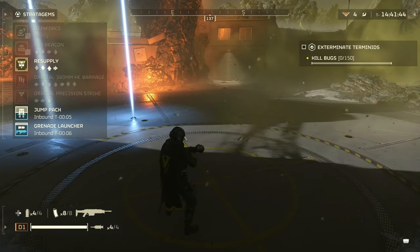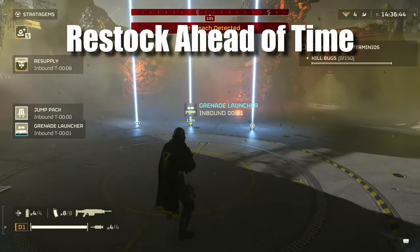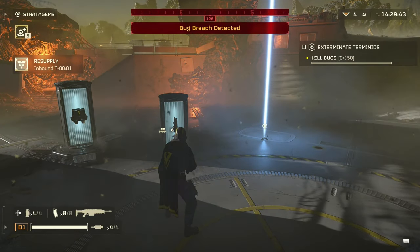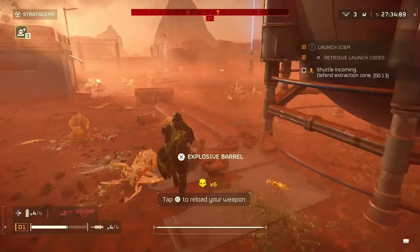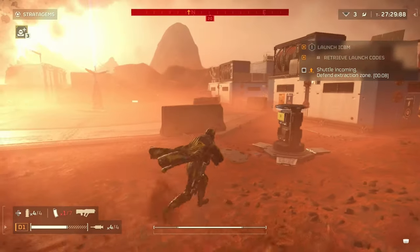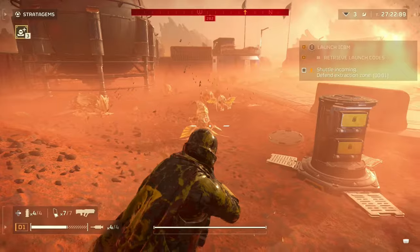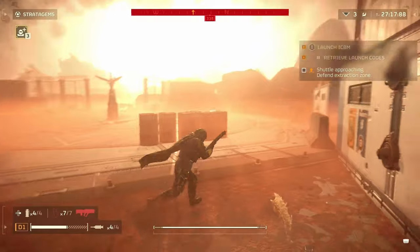If you anticipate needing to restock during a big battle, you can drop your resupply before entering combat. This gives you an easy way to restock without needing to enter button combos and wait for the drop. Often I'm already out of ammo when it happens, so having one pre-dropped lets me just run to it and get back in the action. Doing this early also starts your resupply cooldown timer sooner, so if you need an additional resupply you can get it much quicker.